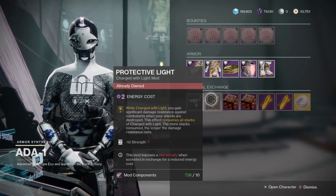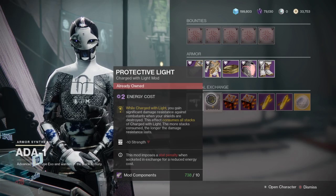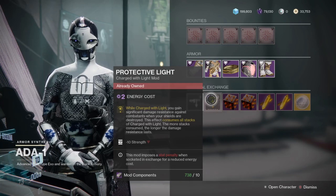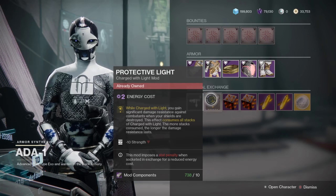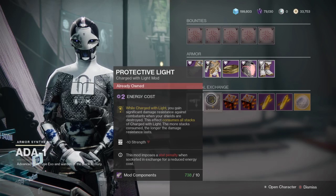If you don't know what Protective Light does, this mod allows you to get significant damage resistance — 50% damage resistance — whenever your shields are destroyed, also known as whenever your health turns red, if you are charged with light. This is the single best and most important mod in the game in my opinion.